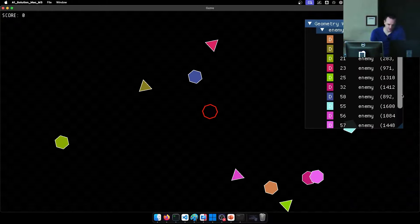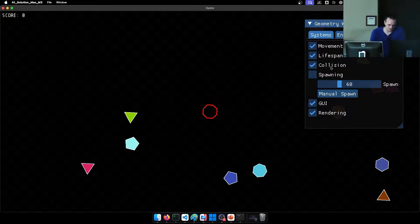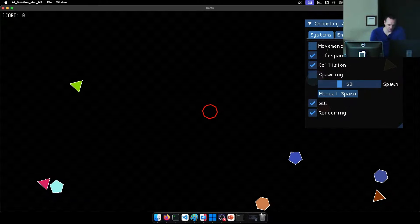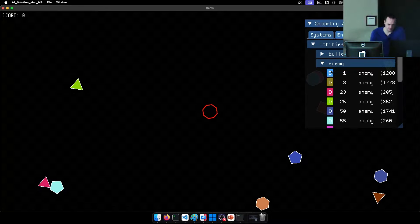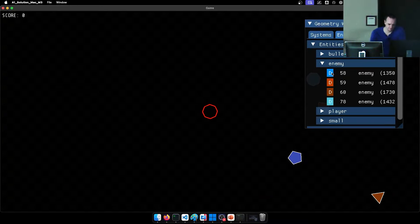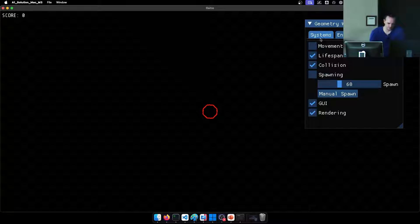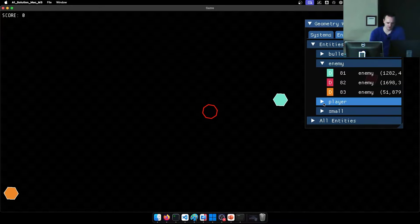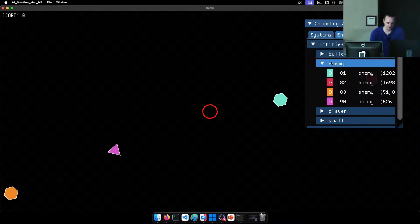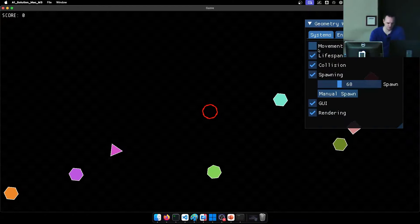I can scroll down, and for debugging purposes I can turn off the spawning and turn off the movement, then come over to all the entities and just start deleting them. This is great for debugging to see if everything works. If I turn back on the spawner, when things spawn they're added here. I can see the player, and if I shoot something there are some small ones, but I've turned off the movement so none of my bullets are moving.